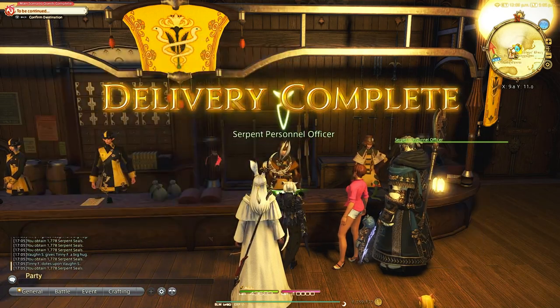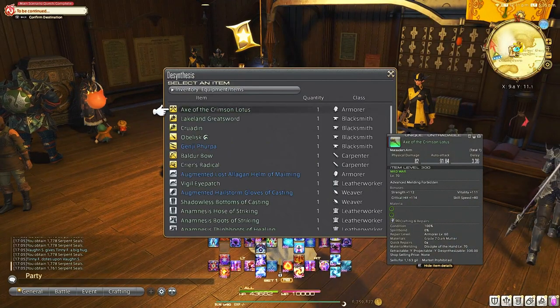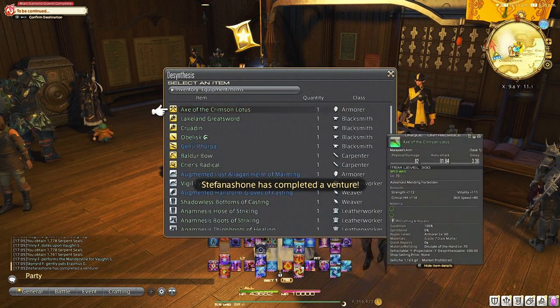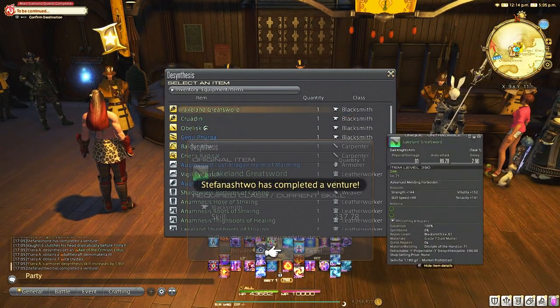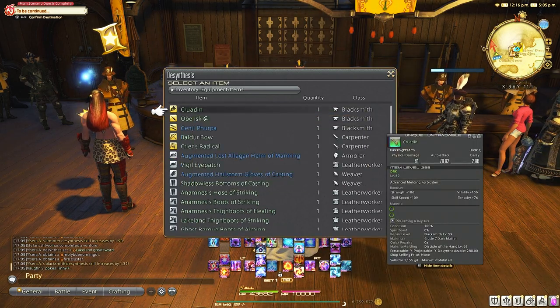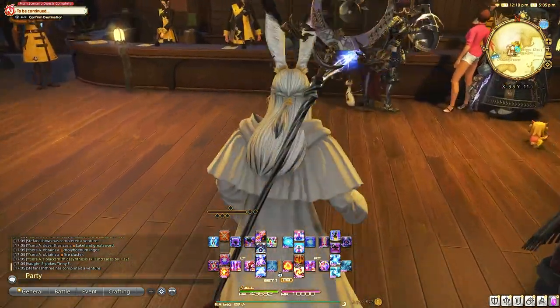Should I desynthesize it? Desynthesizing is unlocked with any level 30 crafter, so there is a little bit of a barrier of entry. You can desynthesize gear that you cannot do anything else with and don't need. You can break down that gear or item for base materials. It's great for certain pieces of gear and to level up desynthesis, but I've been playing for a few years and still don't have everything leveled up, so I wouldn't worry too much about this method.